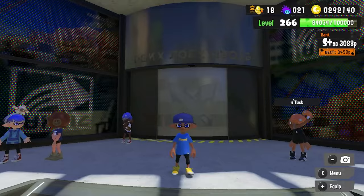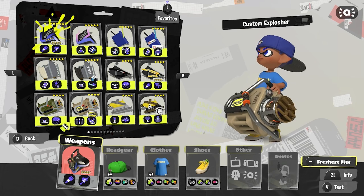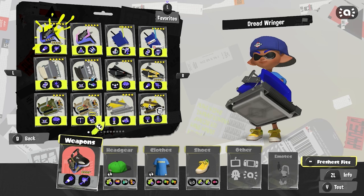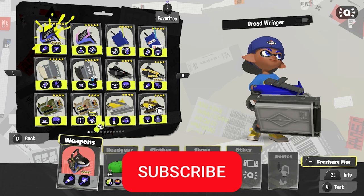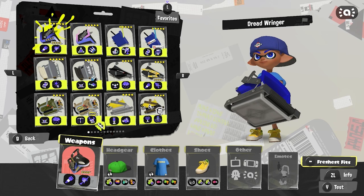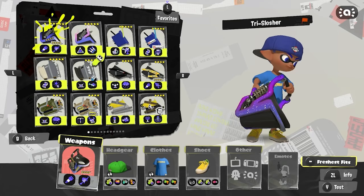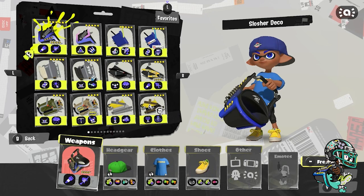What's up everyone, welcome back to the channel. My name is Gus and for this video we're going over the second variant of the slosher weapon classes — the Slosher Deco, Sloshing Machine Neo, Tri-Nouveau, Blob Deco, Dread Ringer D, and Custom Explosher. If you haven't seen part one covering the vanilla variants, the link is in the description. I also want to thank you guys for getting me to 5K subscribers. Without wasting any more time, let's get straight into the gameplay.